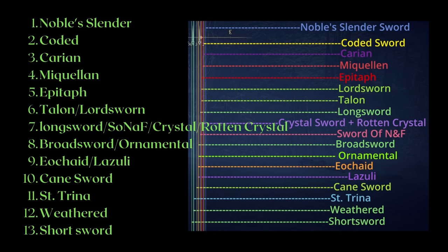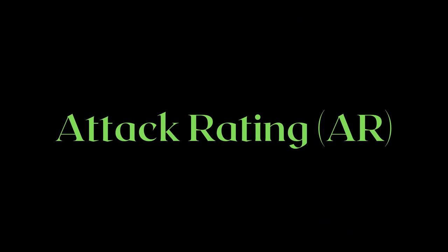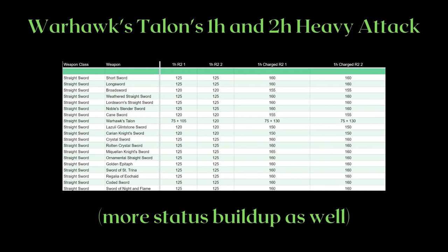With range out of the way, let's check out straight swords with different movesets. Weapons have varying movesets, so we can't just look at the weapon with the highest attack rating, otherwise known as AR, and call it the strongest weapon of the class, as it would be very misleading. We must consider other parts of their kit, such as their motion values or damage percent.